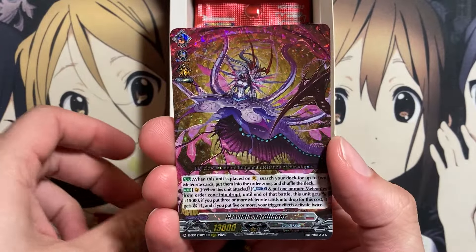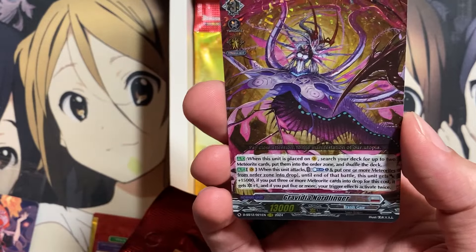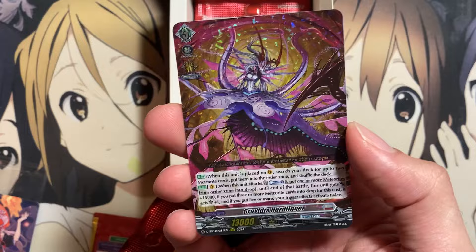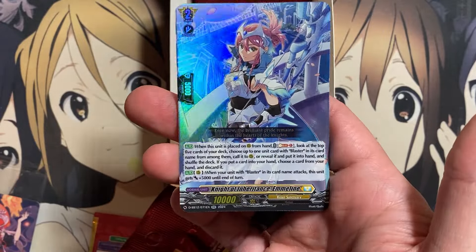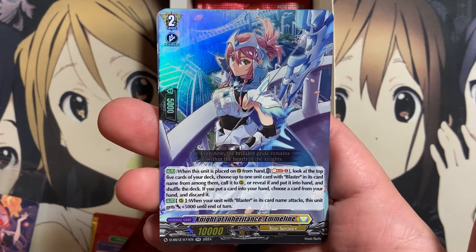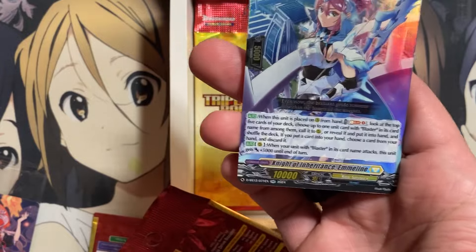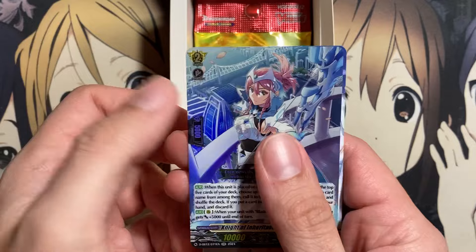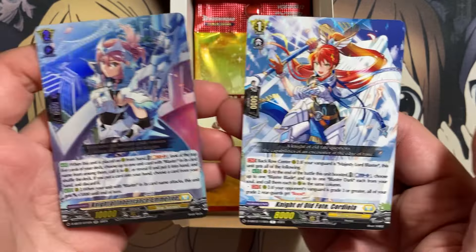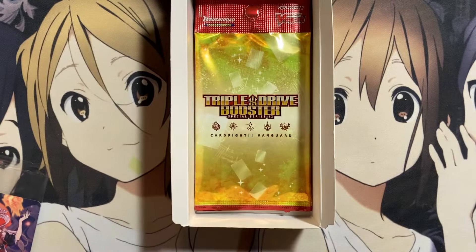We have the grade four Sylvanhorn Beast Emperor Magnolia Elder, and Scarlet of Fluttering Evanescent Life — they've reprinted a lot for the Regalis or Glitter decks in this set. Our rare is Blazemaiden Parama for the trigger spot. Next pack — Gravidia Nordlinger, going with the many Brontgate Vanguards I'm pulling from this one box. And Knight of Inheritance, Emmeline — glad they reprinted this again, because even with the last reprint it was still a pricey card. Hopefully more readily available as a double rare.